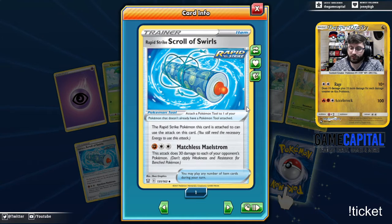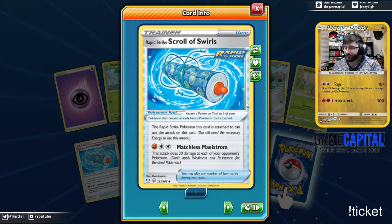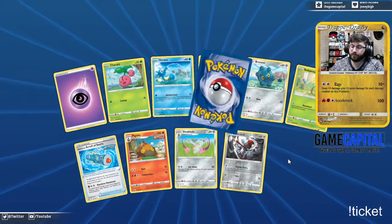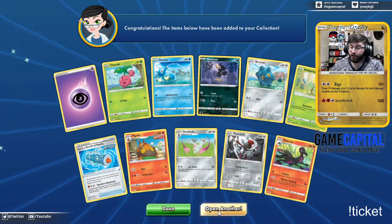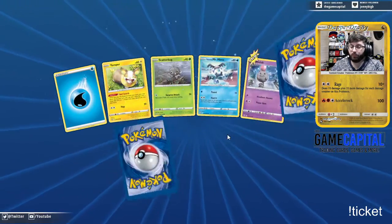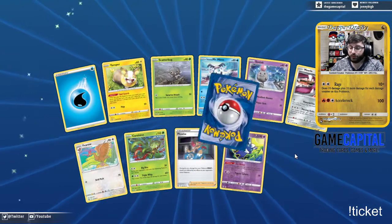Scroll of the Swirls — the Rapid Strike Pokemon this card is attached to can use the attack on this card, which does 30 damage for each of your opponent's Pokemon. I'm really surprised they didn't make this a Fighting/Colorless cost, but maybe they tested it and said that's too strong. Let's give it one more. We got a Phoebe reverse in the form of Meowstick.